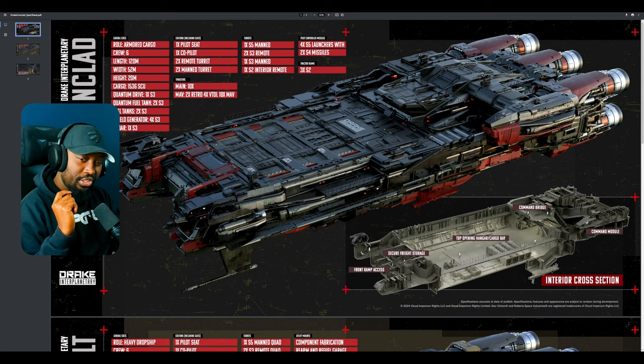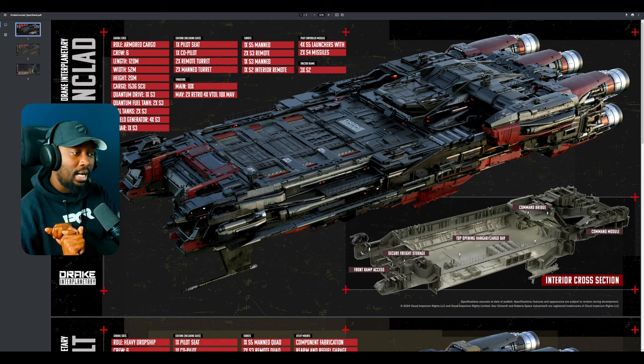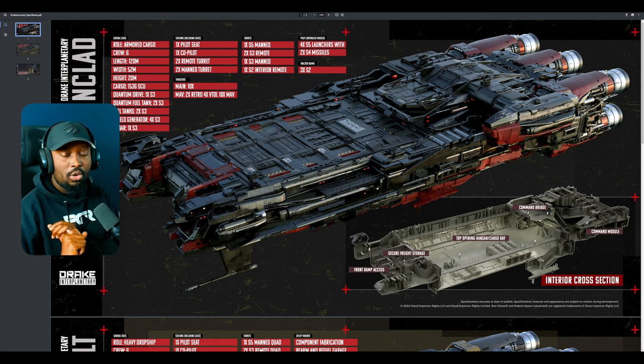So why should you get the Ironclad? For hauling, you need to protect what you're moving. Vehicles like the Hull C leave cargo on the exterior, where it's not properly protected. With 1,536 SCU, you can move a lot of stuff while keeping it protected. Looking ahead, CIG is going to implement cargo containers with prerequisites for storage and maintenance — things volatile to fire or requiring certain temperatures. With engineering gameplay, you'll need to control room temperatures to protect your cargo, and the Ironclad will offer those services.